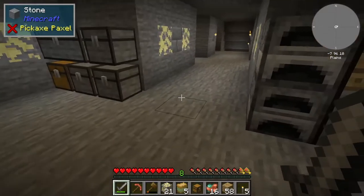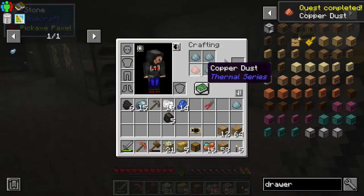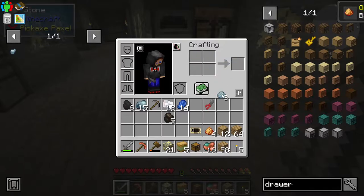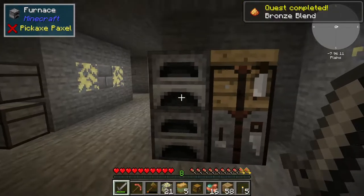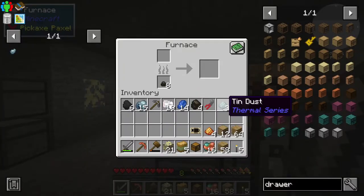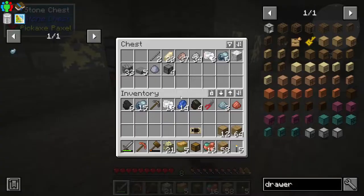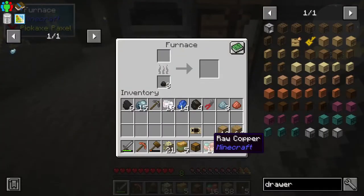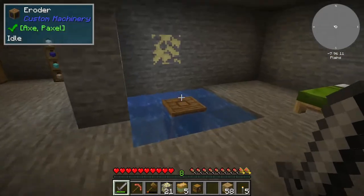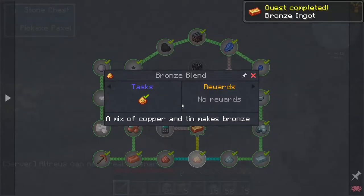Tin dust — no rewards. So we're going to get copper dust, then bronze blend which is just mixing them, then cook that. Let's start making it now. It's three of one and one of the other, and you get four. That's three — no, wait — bronze done. I can now break prismarine, which is what's at the bottom downstairs.